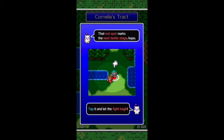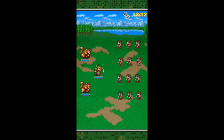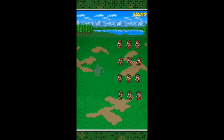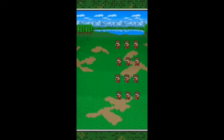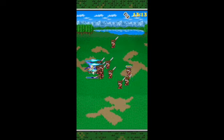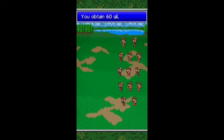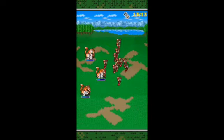You are victorious! As you can see when Cornelia's Tract is active, the red spot marks the gauge for where we're going next. Red dot underneath the enemy. We're just going to keep battling some enemies — looks like a beaver of some kind and a goblin. You obtain 90 gill and 8 experience points. We're level 2, party slot unlocked — now we have 13 characters.